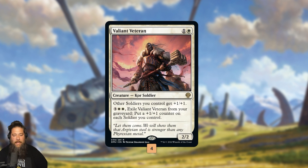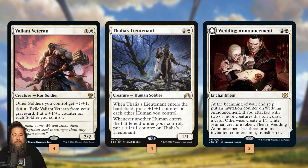The reason we're playing Soldiers today is Valiant Veteran, giving the tribe a real lord. We've had some pseudo payoffs like Thalia's Lieutenant. It just so happens that many — actually all — except for Valiant Veteran, the other soldiers happen to be human soldiers. So Thalia's Lieutenant actually works with the Soldier tribe.